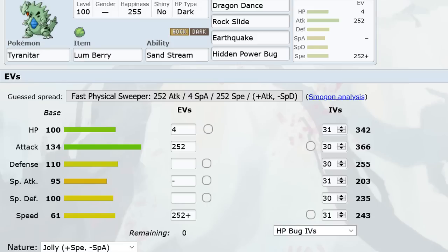The Lum Berry is really crucial. Status is everywhere, and for Pokemon that can't really hurt T-Tar — like Zapdos, Moltres, Gengar, Blissey, Jirachi — a lot of them will try to slow it down with status. With Lum Berry, you remove it. In the old days, DD-Tar ran Leftovers and a bunch of bulk to try to get two dances, but now pretty much every DD-Tar is fast with Lum.